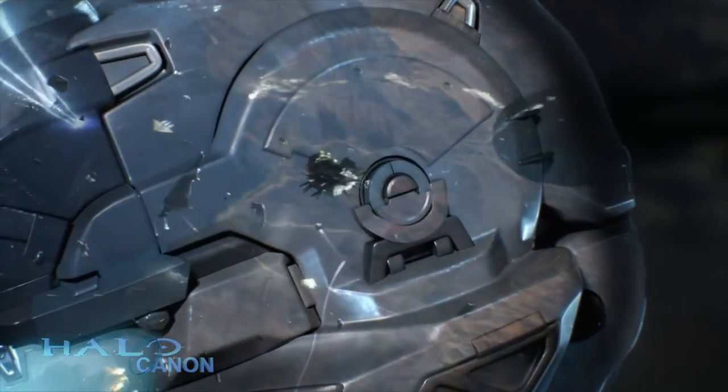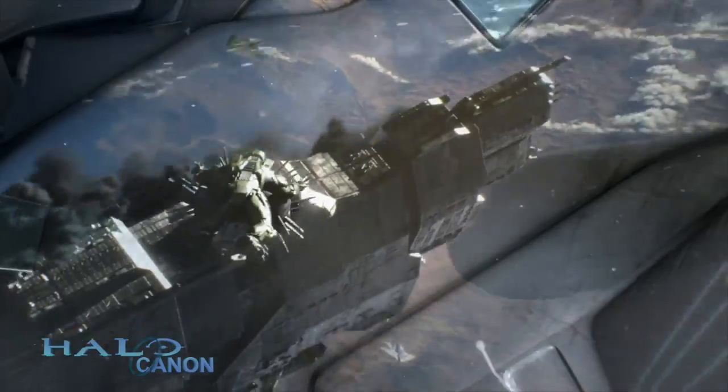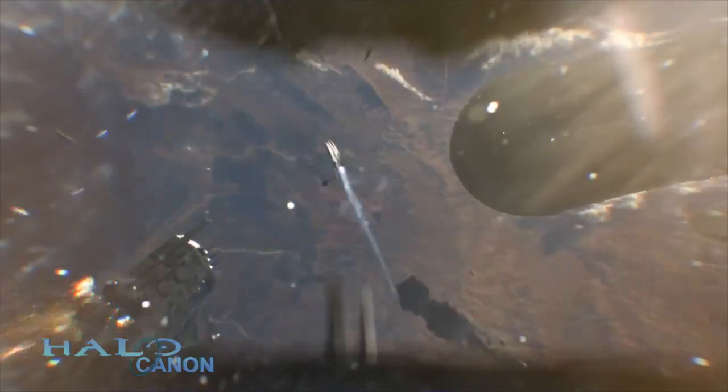There we go — Chief heading straight down towards the Covenant ship. There's the Marathon cruiser getting absolutely destroyed, and we're getting all these new angles. I have to wonder right away if this is just a concept trailer. It's obviously pre-rendered, but all the elements from that cutscene are there: the Chief falling into space, the Marathon class cruiser intercepting that ventral beam to keep the Chief from getting destroyed. So much beautiful detail — I can't help but wonder if this is actually the final cinematic look.